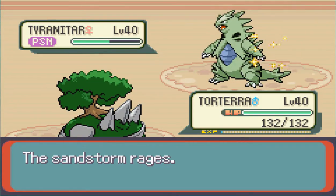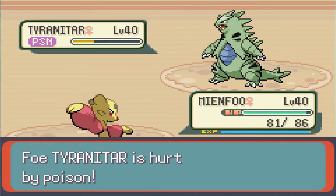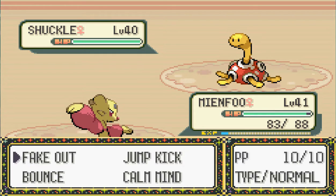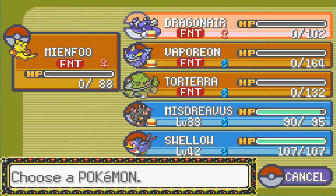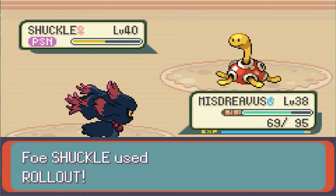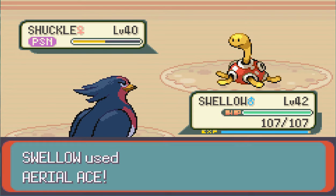I don't understand how Earthquake takes legitimately every one of my team members out. And it's dead now. A Shuckle, so we're going to keep in and Jump Kick. And Meinfoo learned Bounce. Jump Kick - and it's dead. Misdreavus - Toxic. And Misdreavus is dead. And we're dead again. New plan.